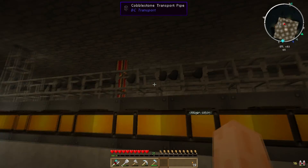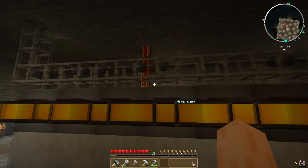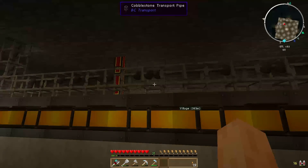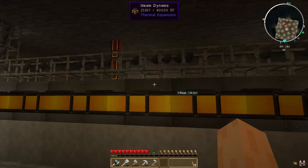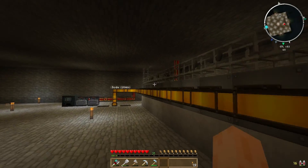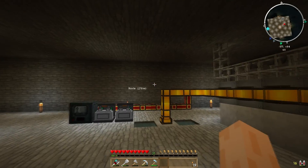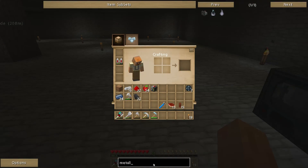I think pipes must have become smarter since BuildCraft, because back in the day if you tried to insert into a full inventory the items would go back in opposite directions. Nowadays it almost seems to look at a machine and go 'oh, I can't fit it in there, I'll carry along the system.' It looks like it's keeping all 14 of these steam dynamos ticking over quite nicely, generating a fair bit of redstone flux. So we're making some more enriched alloys now.